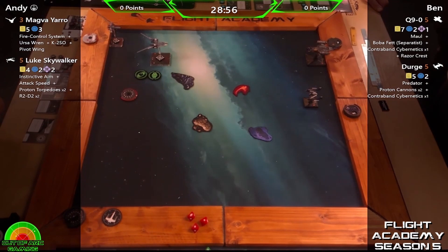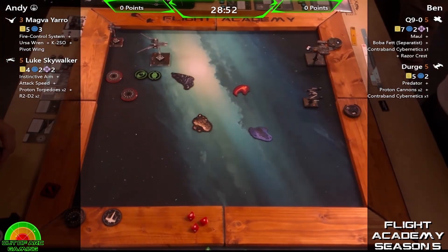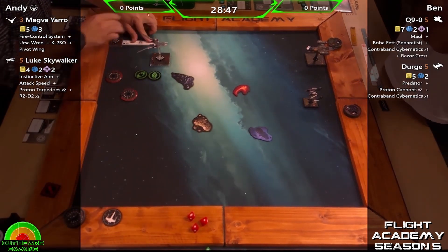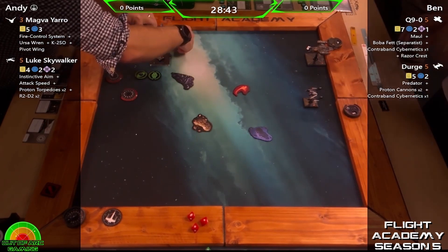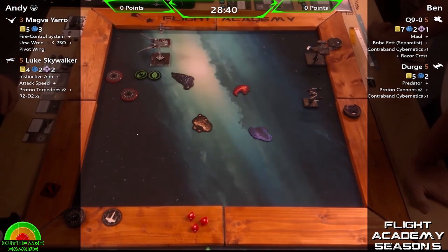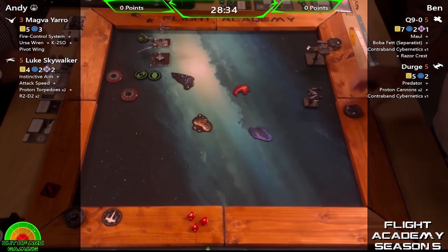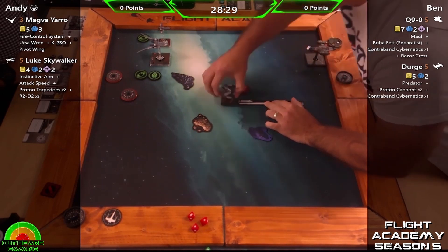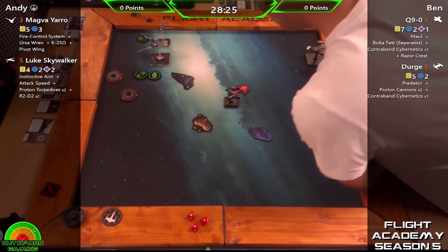Mando was very popular when he first came out because he had a very solid loadout, but now his loadout has been hit quite hard. Q9 is a good one — he has a really cool ability where when he does an advanced maneuver he can gain a strain to do a calculate or barrel roll, which is pretty good. Unfortunately he doesn't have much in the way of blues; it's only his straights that are blues, so he's got to be careful.